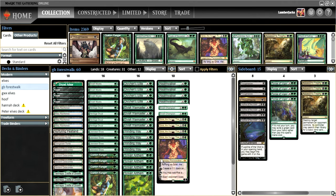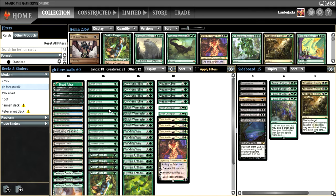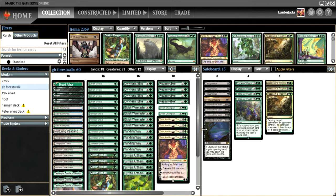I cut Collected Company. The reason is if our dork or Elvish Rejuvenator gets killed, the one-CMC package gets killed a bunch of the time and we don't have four mana to play CoCo. I wanted to go on the lower curve, so our highest CMC is three. Grist can mill some Realm Walkers and other Grists so we might not even see them.